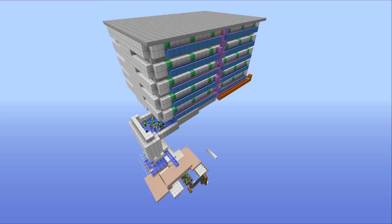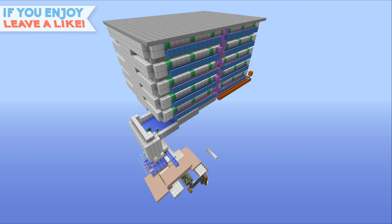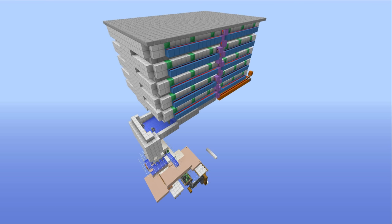In this one we are going to be taking a look at the industrial music disc farm. Now for those of you who don't know, if a skeleton kills a creeper using one of his arrows, then that creeper will be dropping a music disc. We're using this game mechanic to our advantage to create an insane farm that produces a huge number of records. So let's take a closer look.